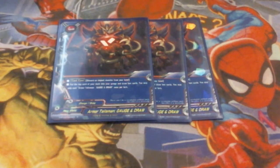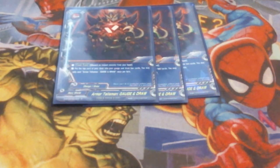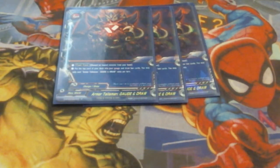We're also running three copies of Gauge and Draw. Discard an Impact Monster from your hand, put the top card of your deck into your gauge, and draw two cards. You may only cast Gauge and Draw once per turn. We're running three copies — this gives us gauge and lets us draw two cards, going through our deck very quickly to achieve that potential OTK. We're really trying to dig as quickly as we can for all the monsters we can get onto the field and just overwhelm the opponent.